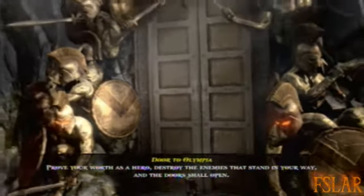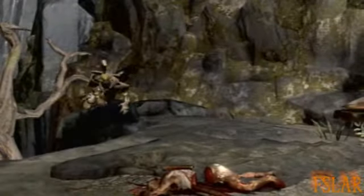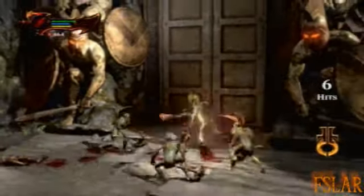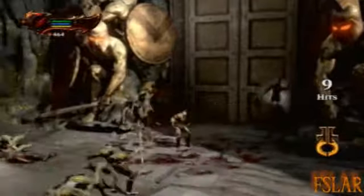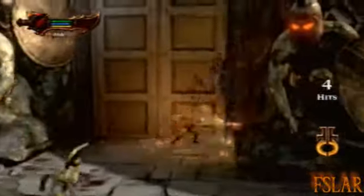Prove your worth — destroy the enemies that stand in your way and the door shall open. It appears some people have failed to do so. So these are some new enemies. They fight similar to the regular sentries, the basic undead you fought before.